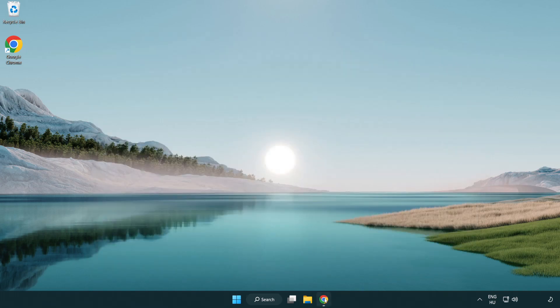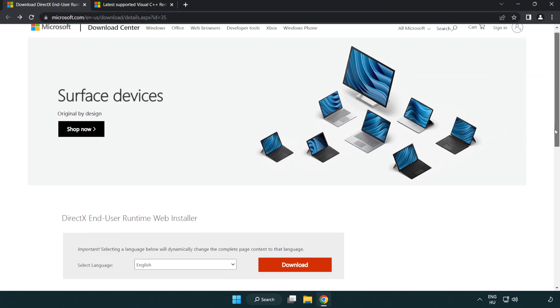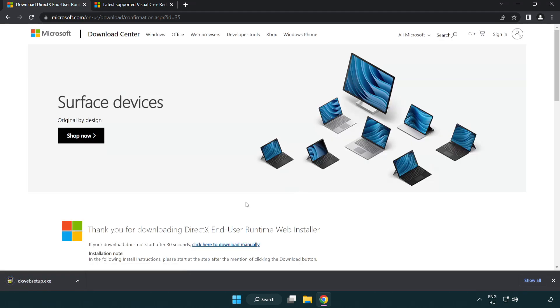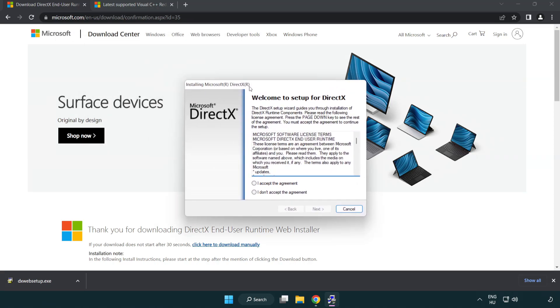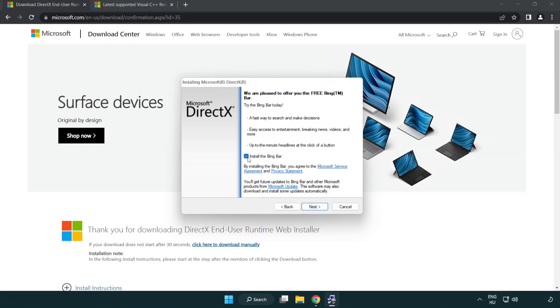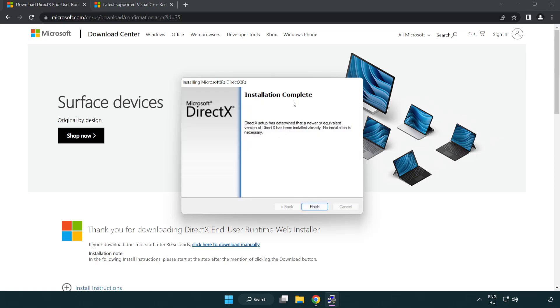Open an internet browser and go to the website — link in the description. Click Download and install the downloaded file. Click I accept the agreement and click Next. Uncheck Install the Bing Bar and click Next. Once installation is complete, click Finish.